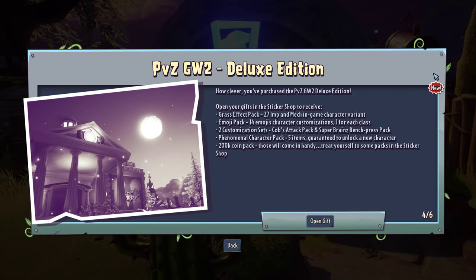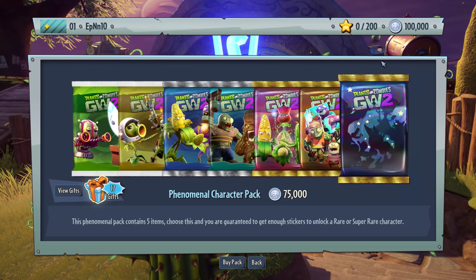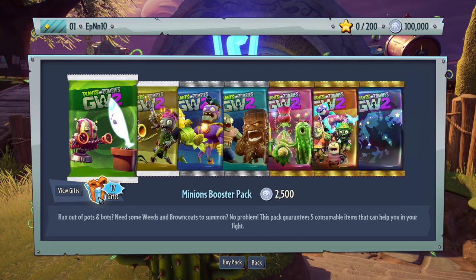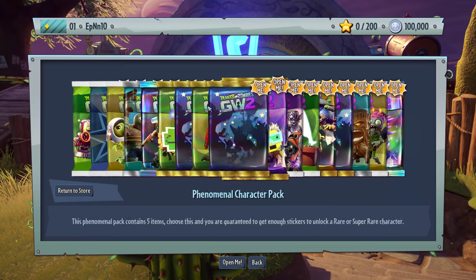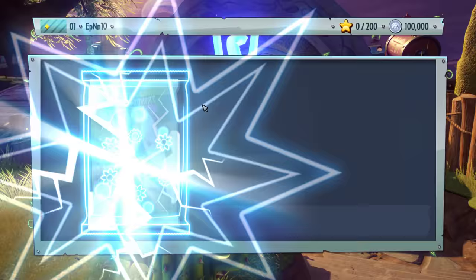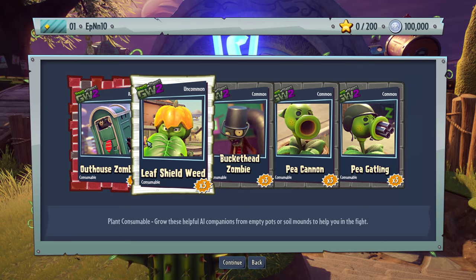We're already imported, we already checked the rank. Open gifts — 17 gifts! We have 100k coins but not the 200k from the deluxe edition yet, but this is just a trial. New gifts — oh my goodness, this is ridiculous. We're gonna open each one of these packs one by one. Three Gatling Peas, three Pea Cannons, three Bucket Head Zombies, a Leaf Shield Weed.